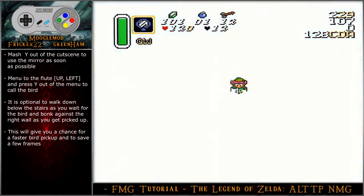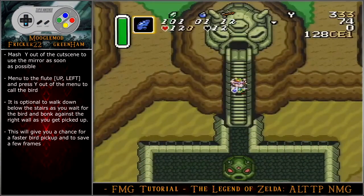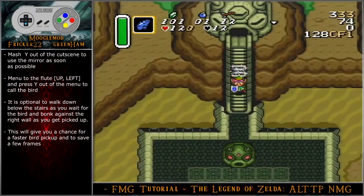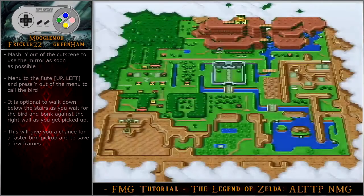Mash Y out of the cutscene to use the mirror as soon as possible. Menu to the flute and press Y out of the menu to call the bird. It is optional to walk down below the stairs as you wait for the bird and bonk against the right wall as you get picked up. This will give you a chance for a faster bird pickup and save a few frames.